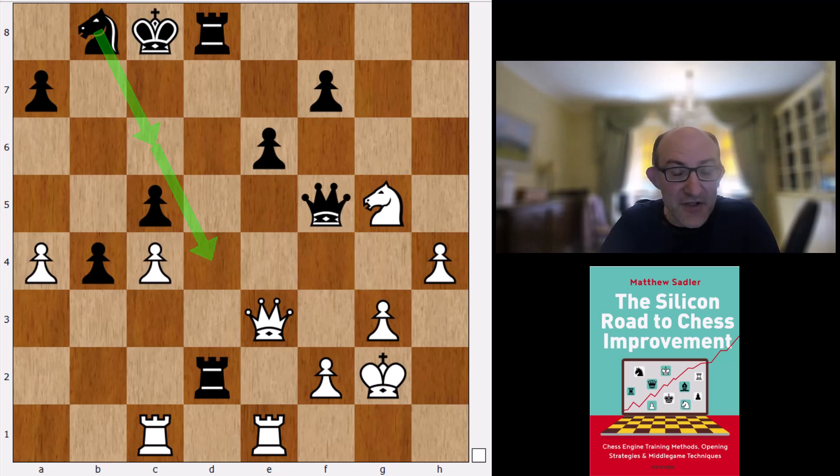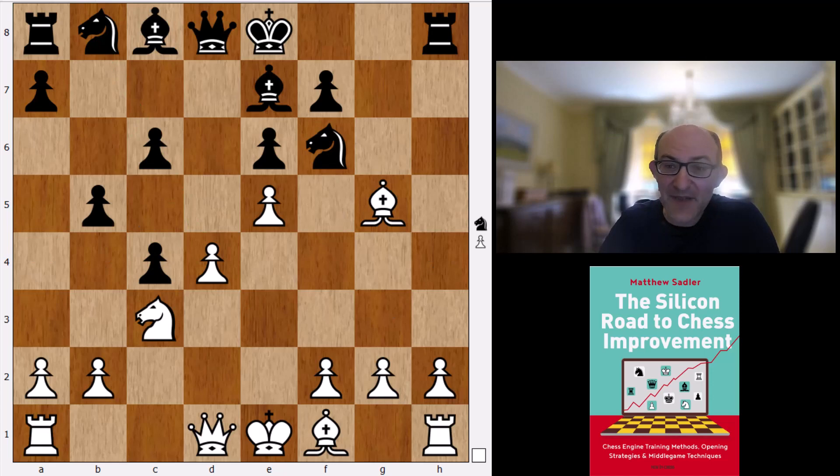So that's the Botvinnik system, and it's quite a change from all the books that have come out recently. Bishop b7 seems to be a really promising line — you don't have to go for all those wild complications with Nbd7.